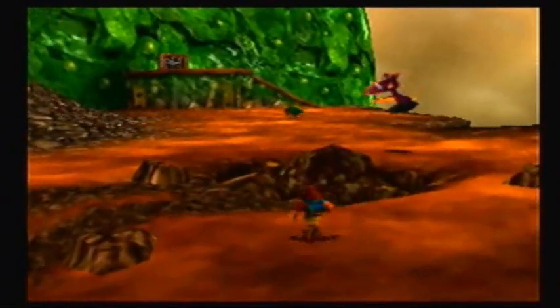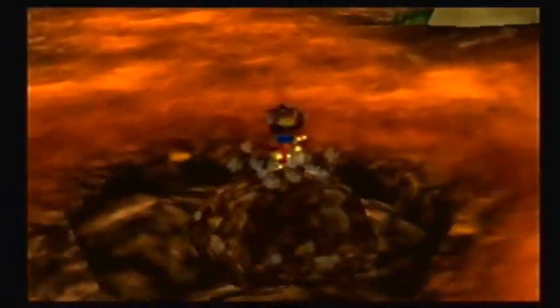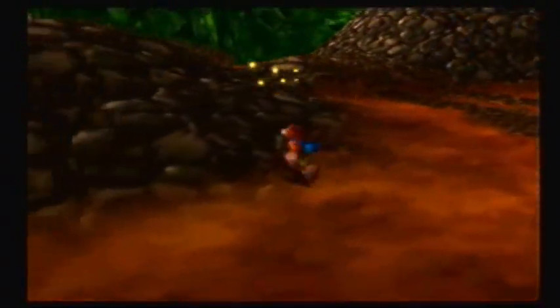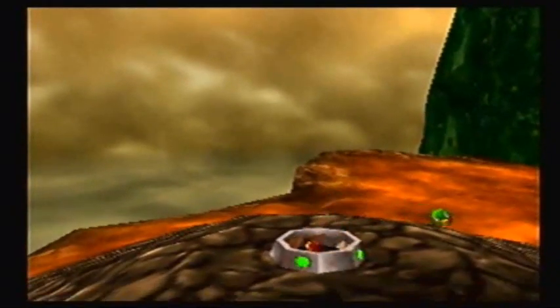All you have to do is just go over here! Well, you have to drill this first. Nicely done! That's our first blue Jinjo! So I'll meet you at Mayhem Temple at the prison compound. Give me a moment.